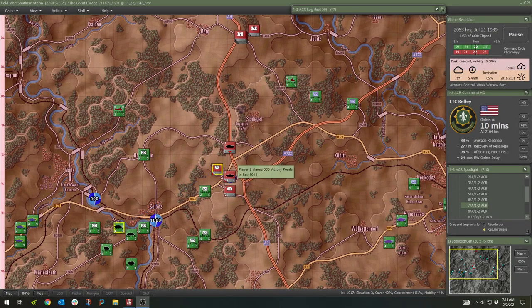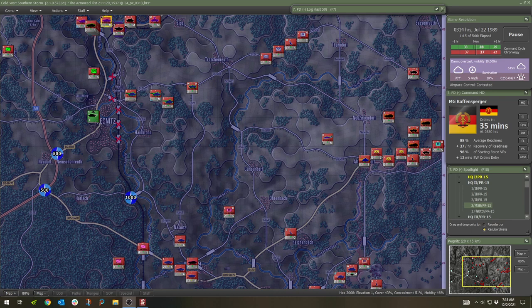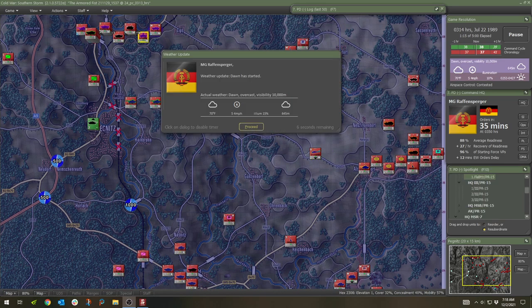Flashpoint Campaign: Southern Storm is an asynchronous We-Go-Turns war game set in the 1980s Cold War era. You command a battalion force on large hex-based maps covering areas of southern Germany.